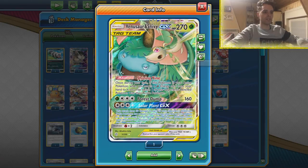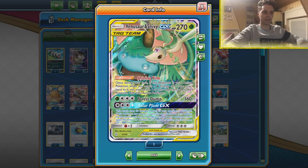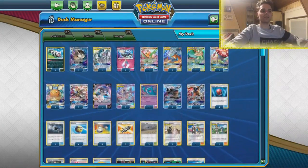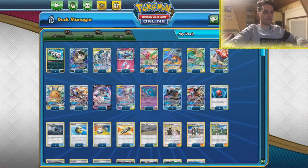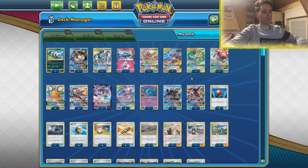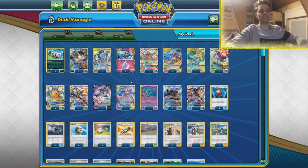Sniping 50 damage on everything on the bench can be an option with Solar Plant, but also 160 damage is not a bad idea. This can also be used against things like Mill — you can smack 50 damage to every one of those Pokémon, maybe knocking out a little cheeky Ditto or whatever. We'll see how we use that, but there's a lot of attackers we can choose from — that's for sure.